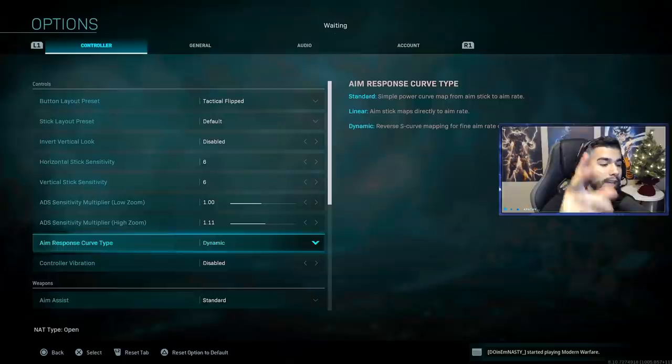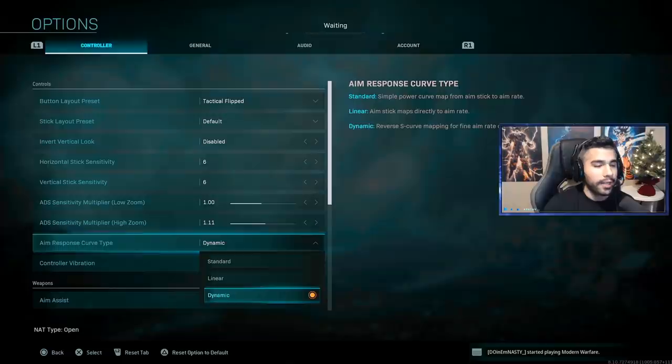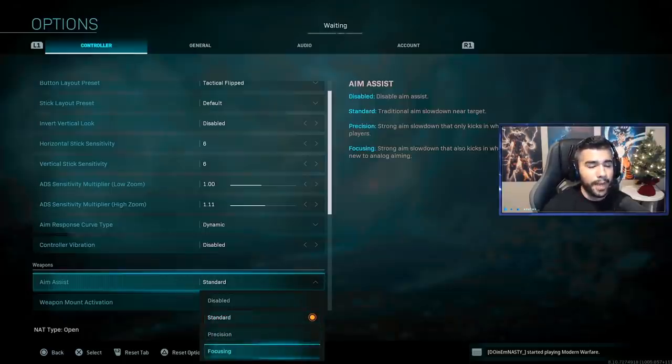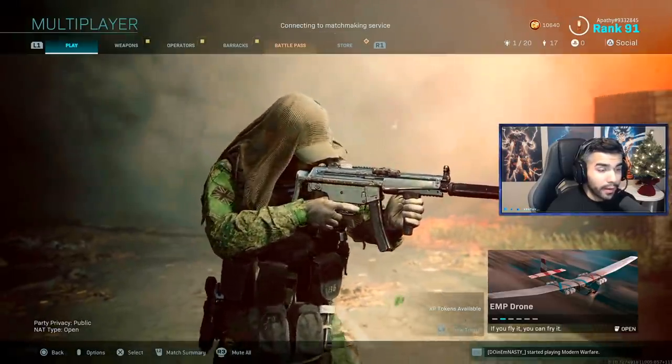For my aim response curve type, this is important — pay attention. I use dynamic over linear and standard. I've used all of them, tested all of them, and dynamic feels the best for me. It actually helps me a lot, so if you aren't playing on dynamic, switch to it. For aim assist, I play on standard. The other options can give heavier aim assist and maybe help at far distances, but overall they really mess with your aim. The aim assist pull can be very bad, so I'd say stay with standard and just practice on it — in the long run standard will be better for you.